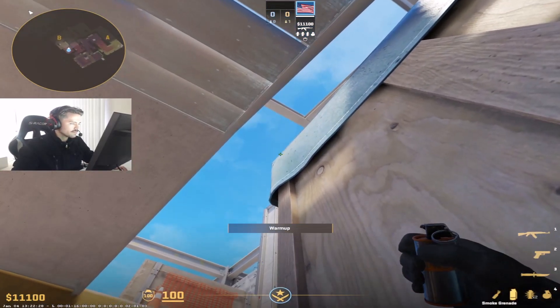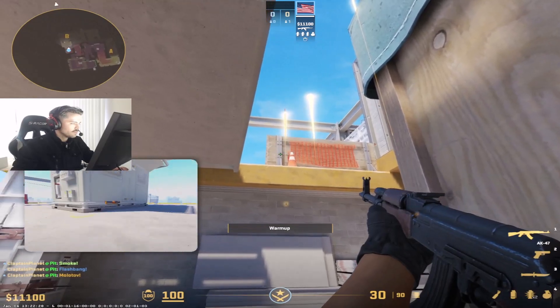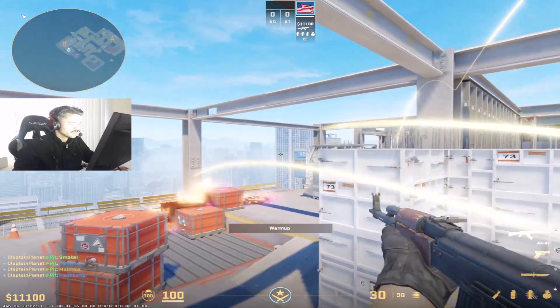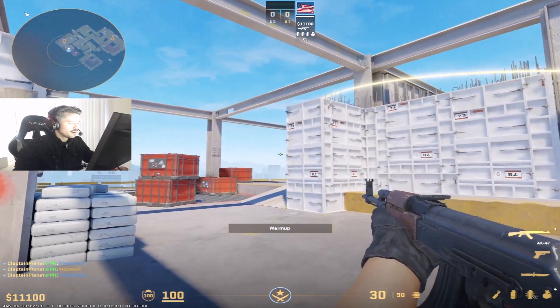So you throw the smoke like that, and then you flash. Molly in the middle of the blue between the traffic cone and the beam. And then just throw another flash again from the same position. And that is going to be really solid for helping your team take site. You'll have left and right smoked, pop flash for site.